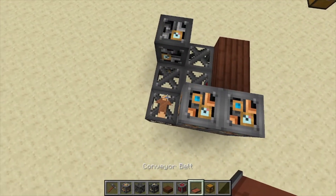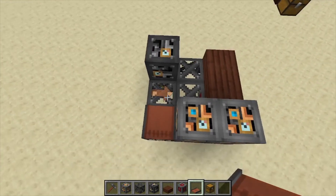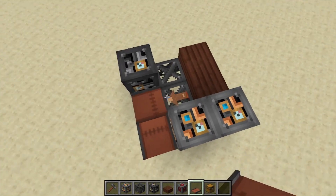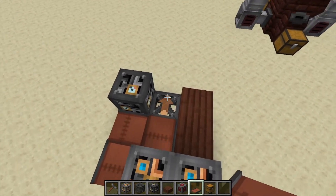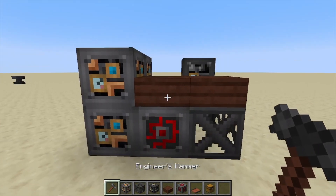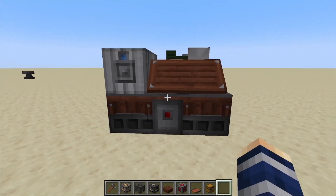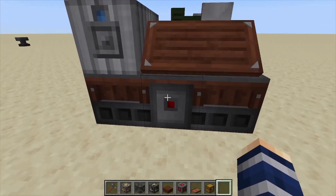Now we're going to put down conveyor belts in a very specific way. This one has to be running towards that heavy engineering block, this one's going towards the center, then this one's going towards the outer block — same thing for this one. To turn it into a multi-block, hit your hammer on the center slab, and that's going to make our machine.